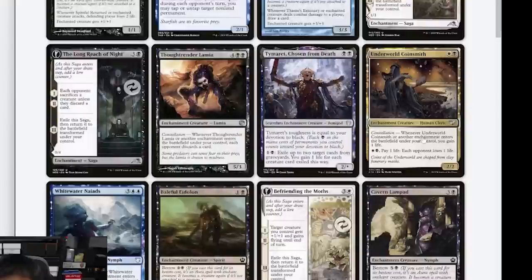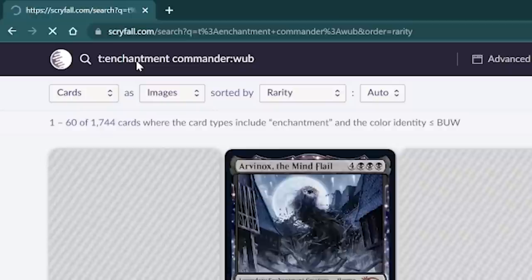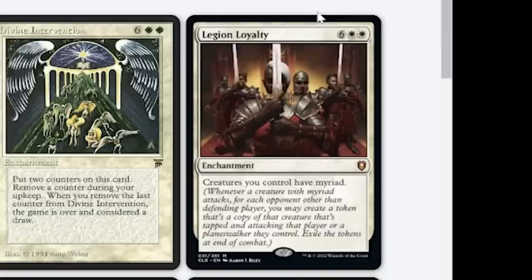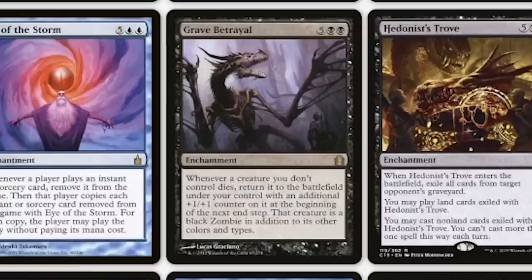The next thing I'm going to do is search for just straight-up enchantments in these colours and sort them by mana value. I want to see the biggest enchantments I can get that are not auras, so let's remove the auras. We have things like Legion Loyalty — that might be fun. Omniscience, of course, is huge. So I'm just going to put Legion Loyalty into the list.